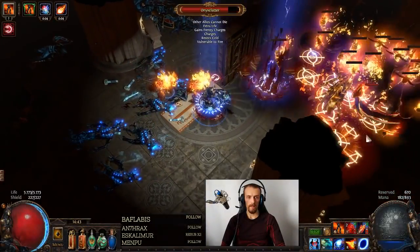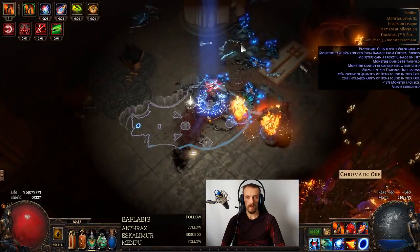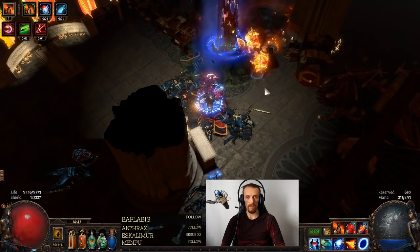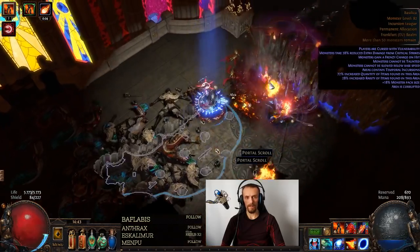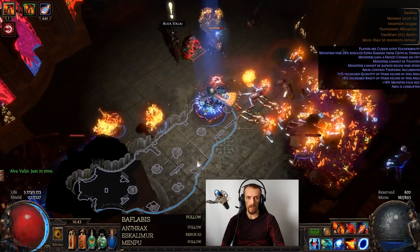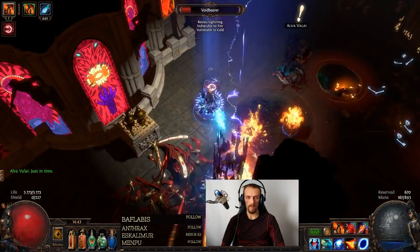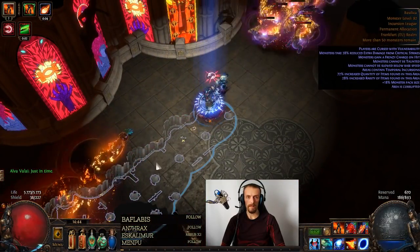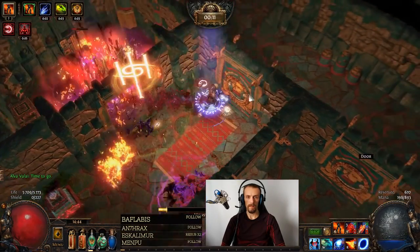Hey guys, I'm finally done testing Burning Arrow with Ignites — the lightning version Ignites — so I wanted to make a build guide video, but I do not recommend this build. There is a slightly different version not using lightning damage and using Scourge Arrow, which may work much better. I'm gonna quickly talk about pros and cons, and then if you're still interested, a more detailed explanation. Timestamps and other info will be in the video description.